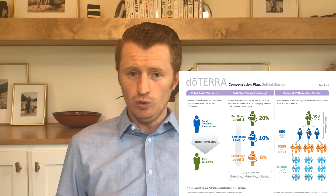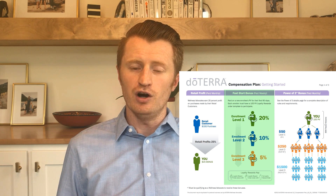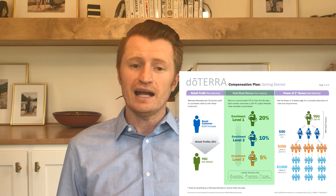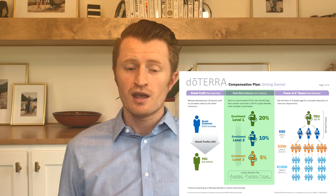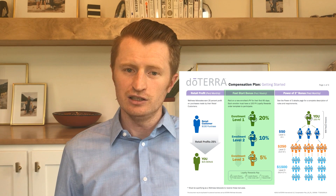There are a couple ways you get paid in doTERRA. When you first start enrolling people or just sharing, the most important aspect of the comp plan is fast start. Fast start is when you enroll somebody and on their initial order you get paid 20% of the product volume of whatever they order. Anything they order for their first 60 days is still in fast start. If I enroll someone, I get paid 20%, the person who enrolled me gets paid 10%, and the person who enrolled that person gets paid 5%. So there are three levels to fast start.